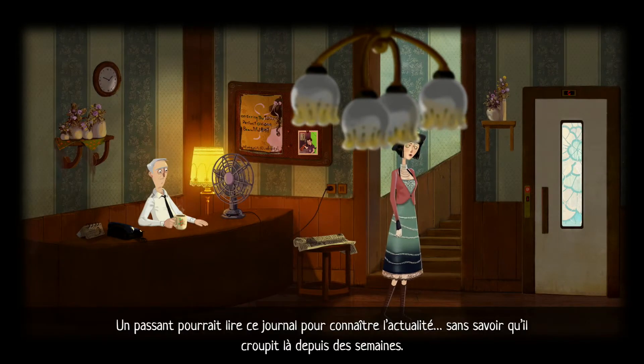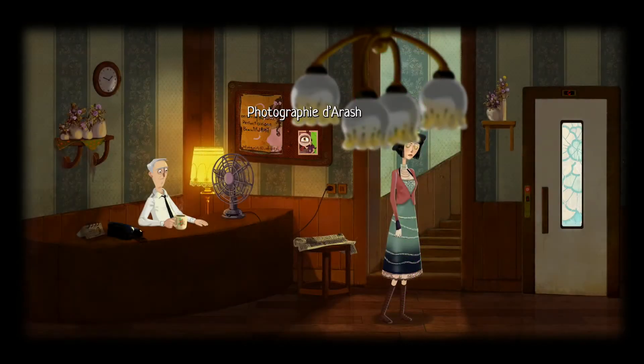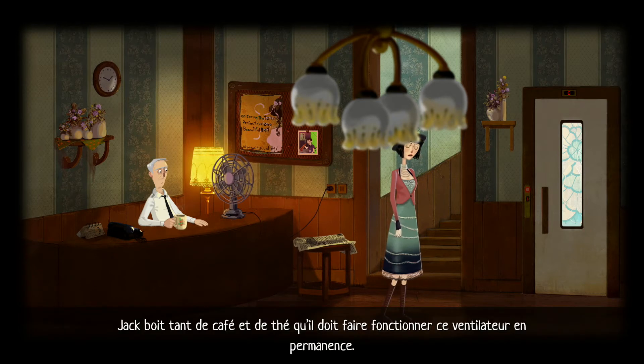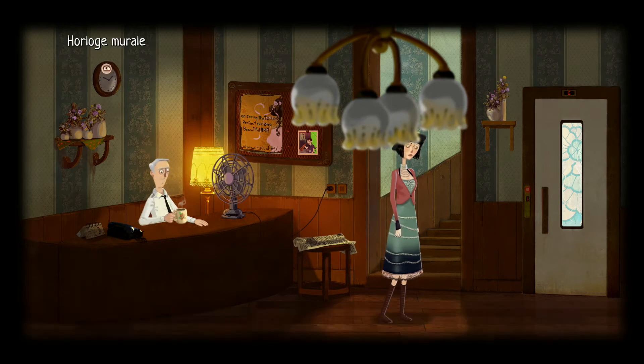Memoranda is a classic 2D point-and-click, so you will have a very nice decor to explore with your main character. It's an oniric world inspired by a comic book. You play as a young girl who is distressed and doesn't remember her name. So you go on a quest to find her name and her memories. The game plays like a classic point-and-click.